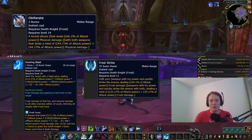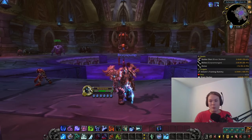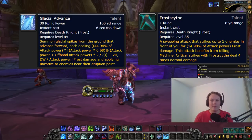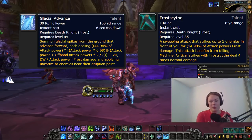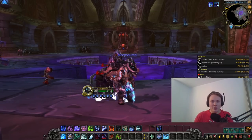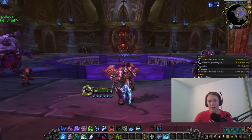For AoE, the only difference comes into play when you pick up the Frost Scythe talent and the Glacial Advance talent. With Frost Scythe, that's pretty much the only button you'll press in AoE — you will overcap on runic power, but that's fine. If you pick up Glacial Advance, use that on cooldown as it deals a lot of damage.